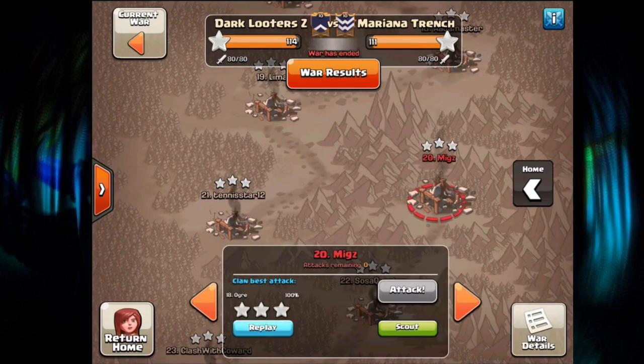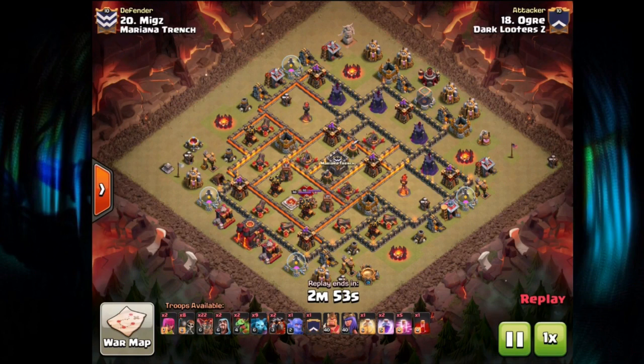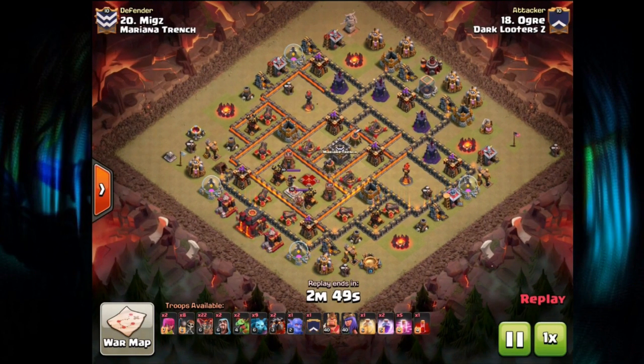Moving on to Town Hall 10 action, starting at number 20 — obviously the lowest TH10 in the war. We have Bucket with his Ogre account coming in for the first 10v10 of this war. We had four 10v10s this war, so definitely a solid performance on that.